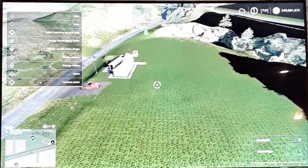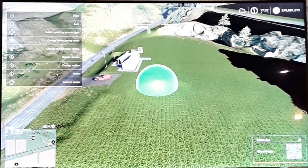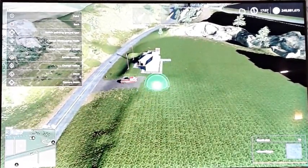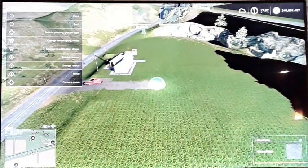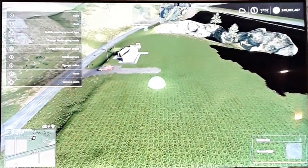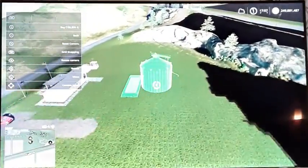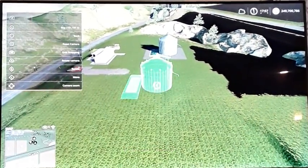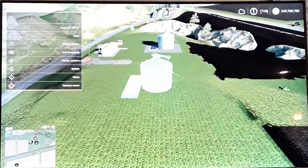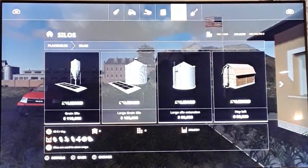Let's go into the landscaping tool. We want concrete, let's set it to eight. There we go. Now I want to get a silo in here — right here, that's good. Actually, let's not get another one. Let's build a BGA. Let's do a BGA system.